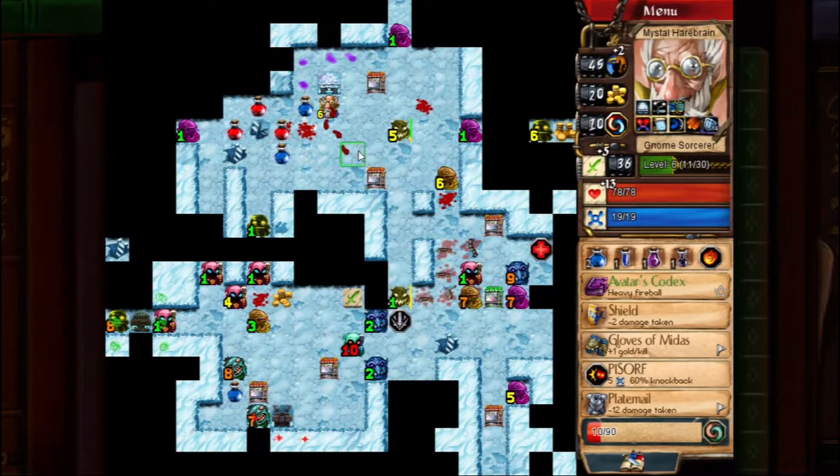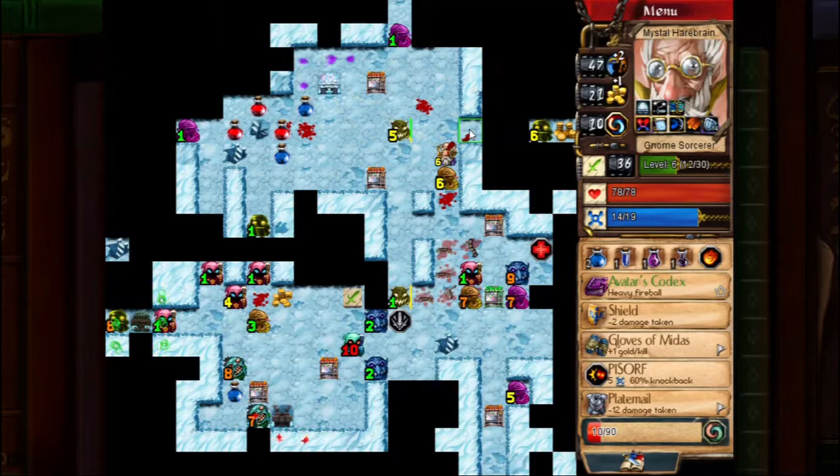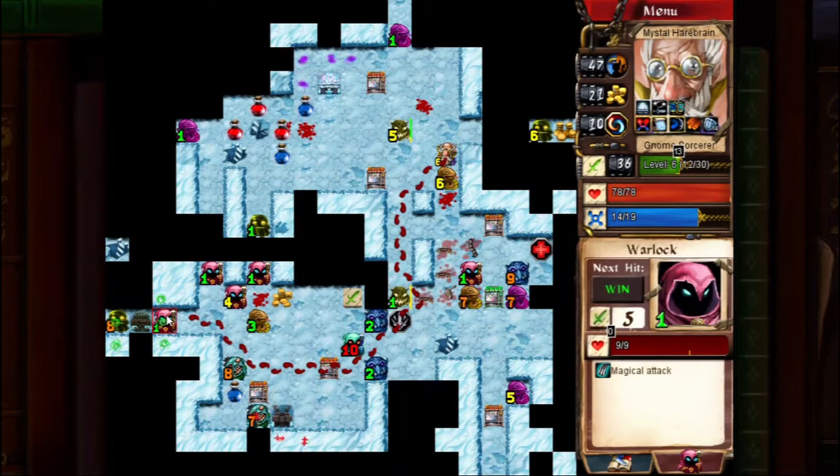At least none of the darkness upstairs can be taken downstairs with me, so it matters a little less what resources I waste here. Obviously I still don't want to be wasteful, but I'm punished a bit less since I'm going to lose it all when I descend anyway.